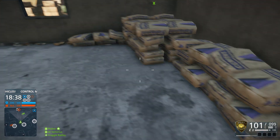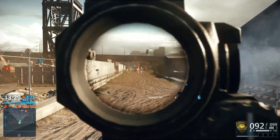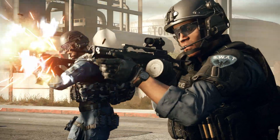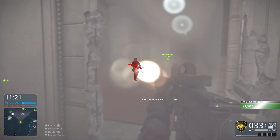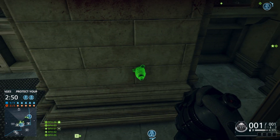Whichever side you're on, seek out one of the lethal battle pickups hidden throughout the map and gain the upper hand. Support your squad with gadgets like the tracer dart gun and laser tripmine.